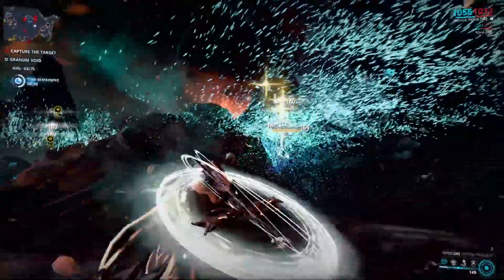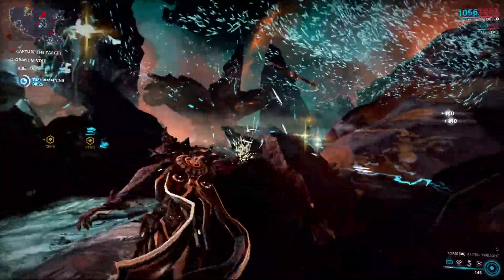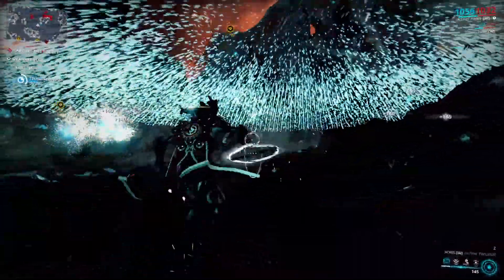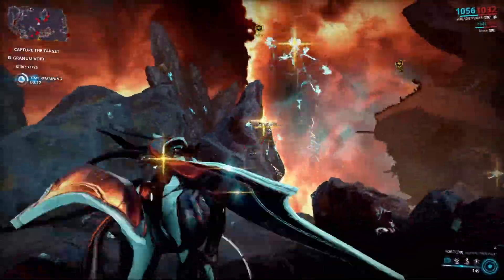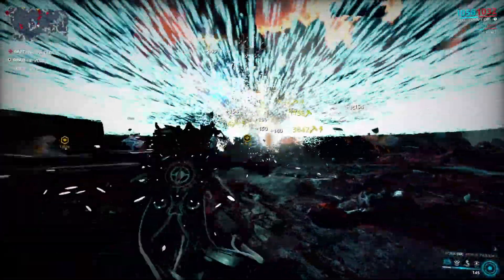If you are getting low on time, you can free the three Solaris captives that are marked on the map, which buys you 20 seconds each. You can free them by throwing a fully charged Zorus at them and exploding it, which is quite easy. The other way to get more time is by picking up the little yellow pyramids floating around.